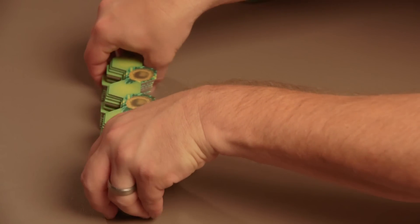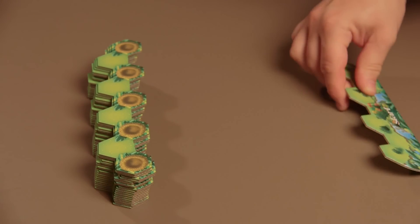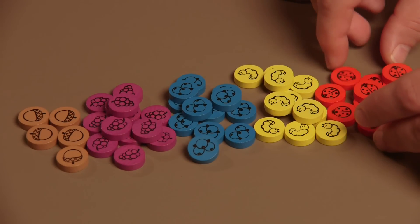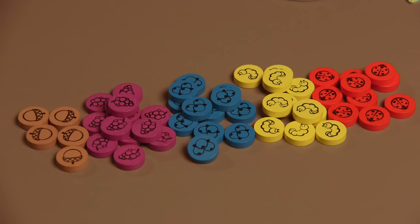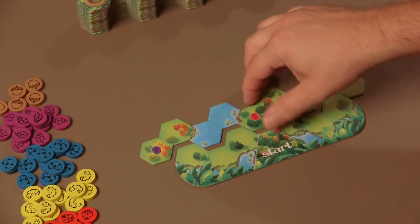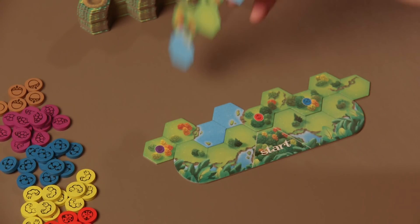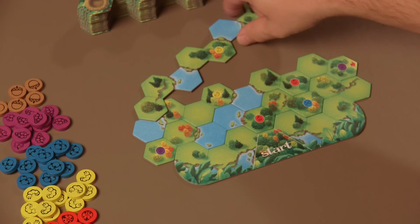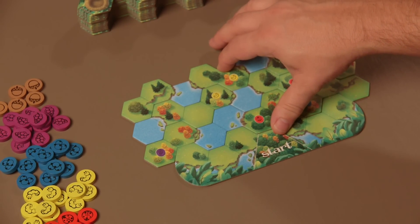Mix up the 20 landscape tiles and place them in a draw pile nest side up. Place the food energy chips in groups by color beside the play area — these chips are the main food energy supply. Then place the start tile at one end of the play area. Take the top 3 landscape tiles from the pile, turn them over, and connect them to the start tile so that all 9 spaces connect.